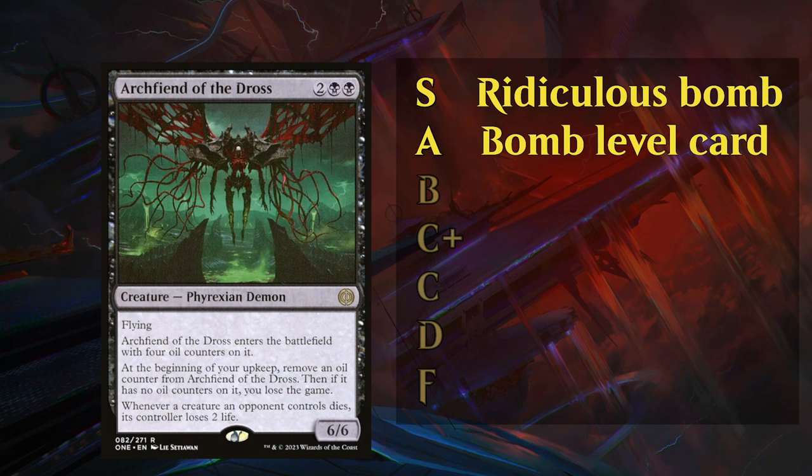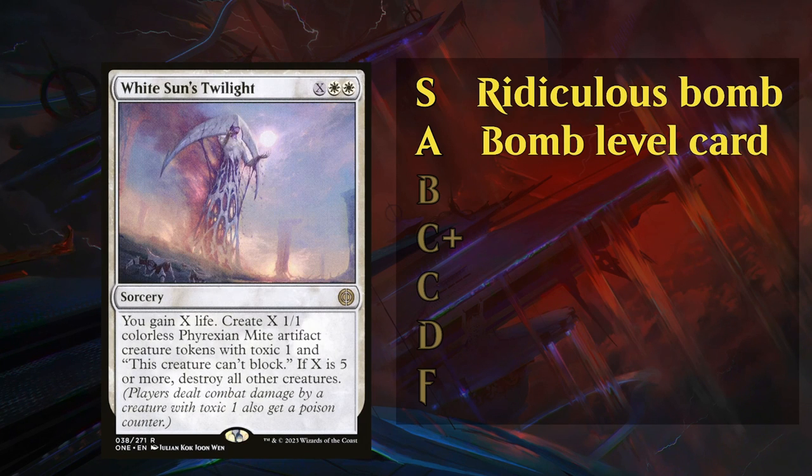Then we have the A tier — these are still bomb-level cards that you're ecstatic to first pick. These are also cards that can win the game by themselves, maybe a little bit easier to answer than some of the ridiculous bombs, but still very powerful cards that you're happy to take, and potentially might also move you into a different color if you open them in the second pack. Archfiend is a great example, and so is Whitesun's Twilight.